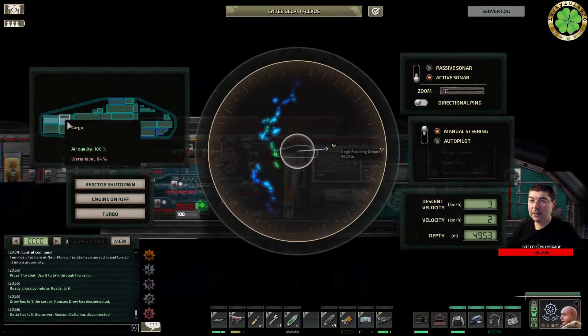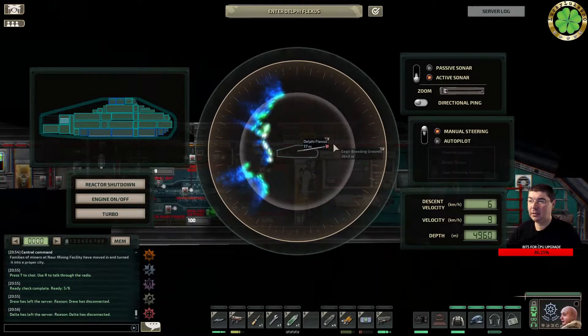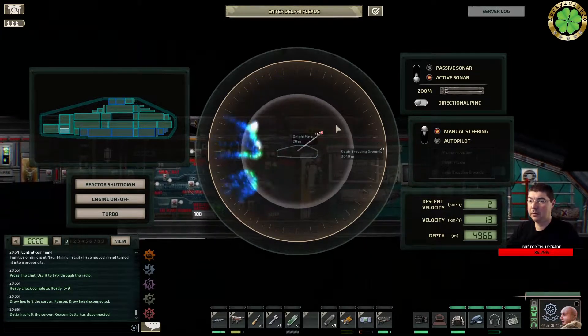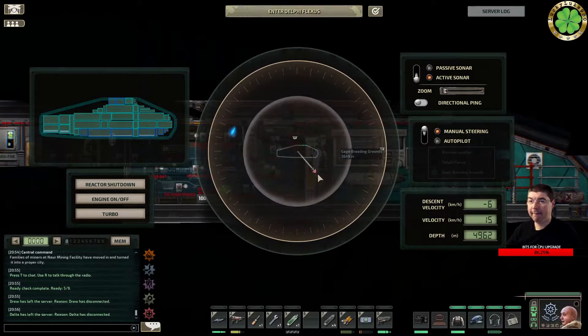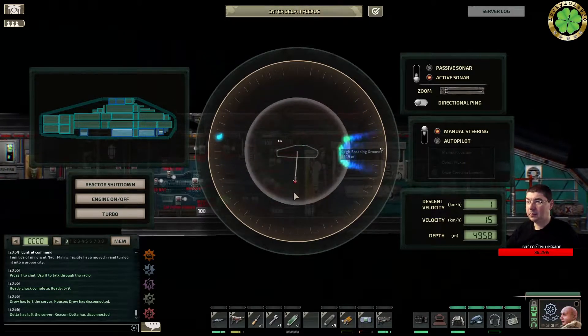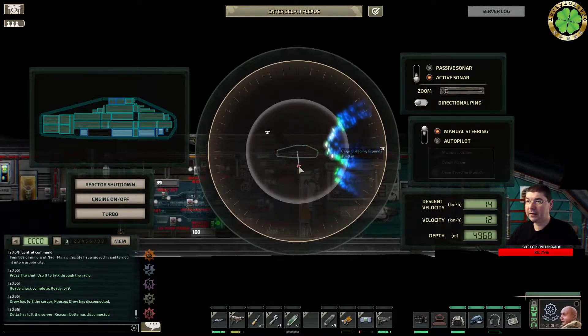Next to the big battery, whoever is in the engine room — there is a switch, just click it and wait for the water to flow out, then click it again. He's using the hatch. Good job. We are in the breeding grounds now so it's gonna get hairy, and we are 5k deep.